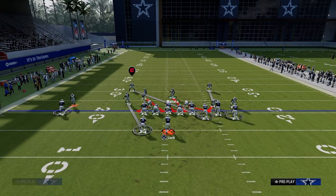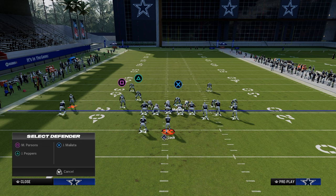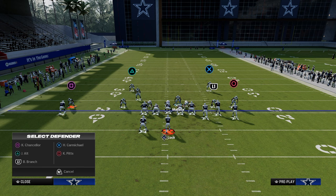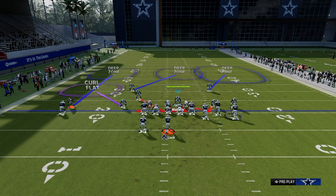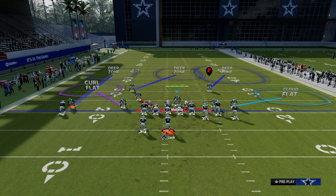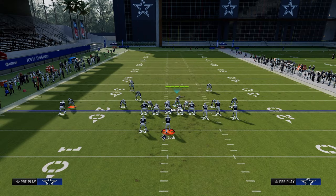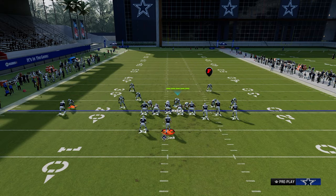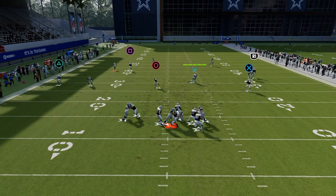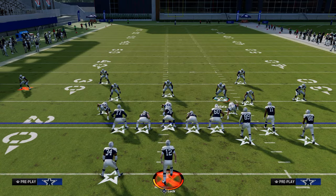From there, we're going to show a four-man pressure variation, which I really like against Bunch. We're going to purple the linebacker on the left outside third, middle third the safety on the left, deep half the safety on the right, and cloud flat the outside corner. Then we man up the slot receiver — I like to shade the slot receiver to the right — and shade coverage underneath, with zones reclouded and recurl-flatted behind. It's a four-man rush that has potential to come in as well as really good coverage behind it.